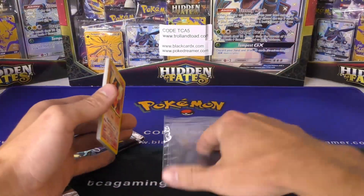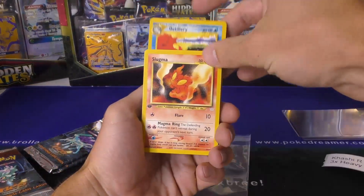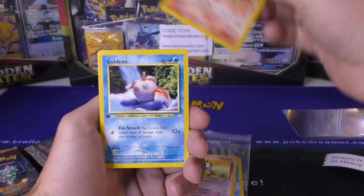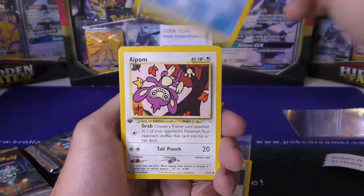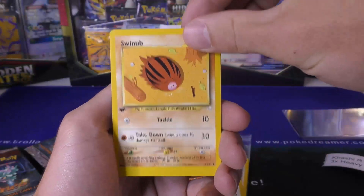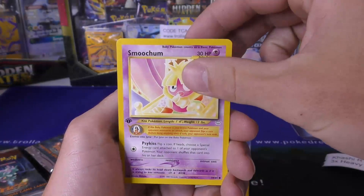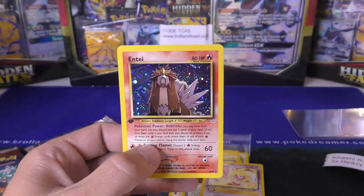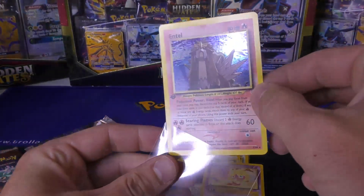Pulling out the cards now — we have Ariados, Slugma, Unknown K, Pokemon Breeder, Goldeen, Rocket's Hideout with that cool little Gengar on it, Paras, Farfetch'd, Swinub, Old Rod, Smoochum — and we hit the Entei! Nice, there's a nice swirl right there to the left.